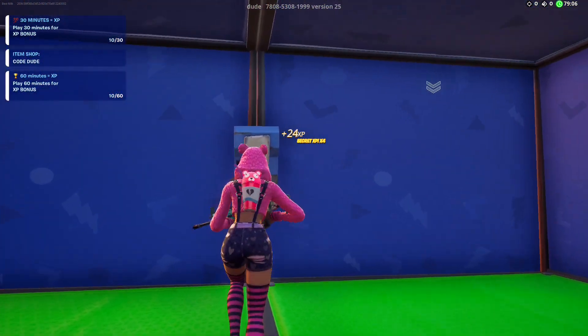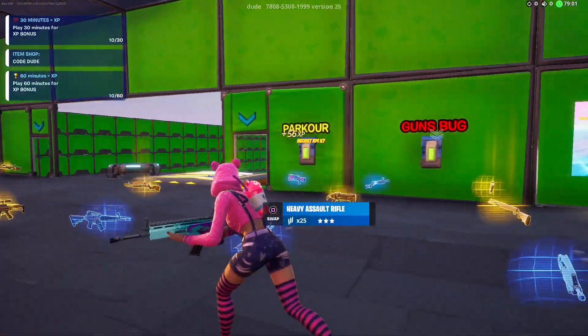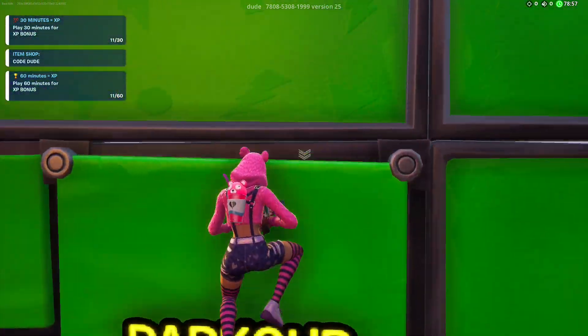Exit out of here. This next one only works on the lobby right of the secret vault. Jump on top of where it says parkour and then jump up again.